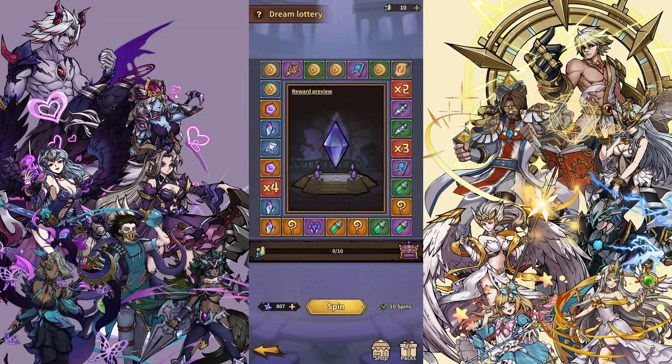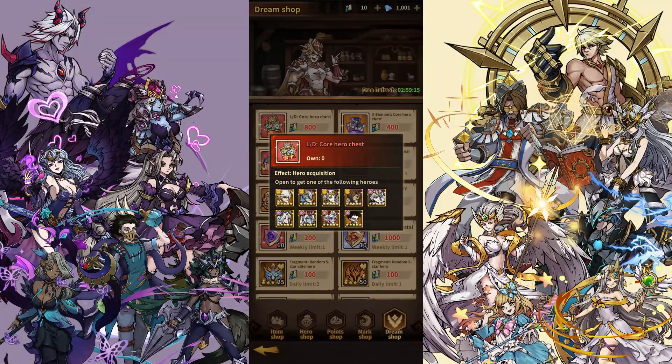There's no point spending Dream Crystals outside the event. By far, this is the cheapest way to get an LD, because you can essentially get 2 LD chests. Technically it works out to 12k per LD. If you do it with gems, it's going to cost you about 24,000 diamonds over 40 days.